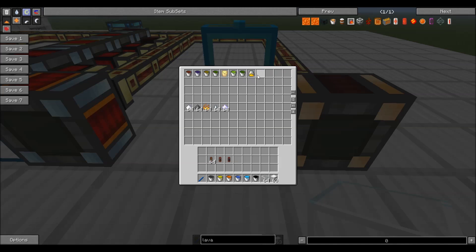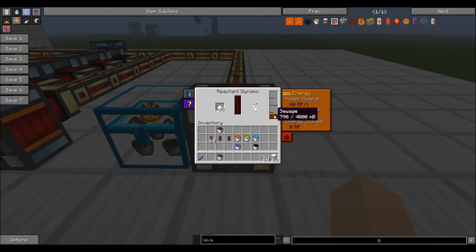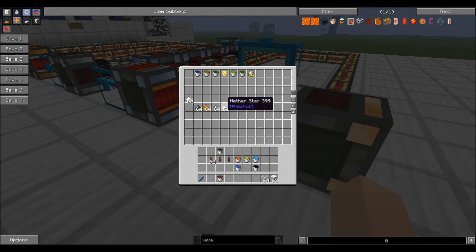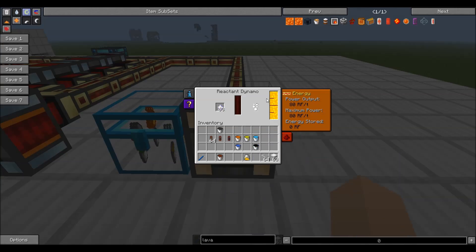You react the solid fuel with any of the liquid reactants, and these go up in how long they last — sewage and sludge last a very short period of time, while energized glowstone lasts quite a bit longer. If we take one bucket of sewage and some sugar, you'll see the sewage is eaten up very quickly and the sugar goes down reasonably quickly, making 80 redstone flux a tick until it stops. If instead we use a nether star and put some glowstone in, you'll see the energized glowstone lasts a lot longer, slowly ticking down, and the nether star will be here essentially forever.